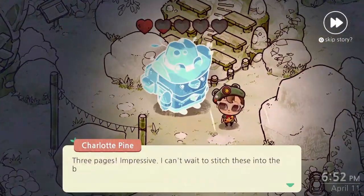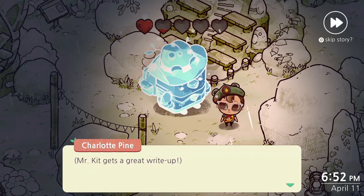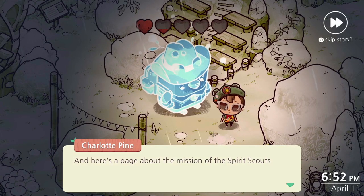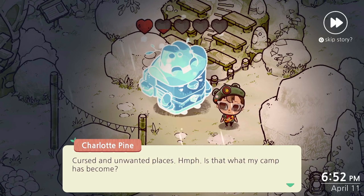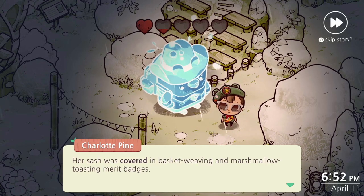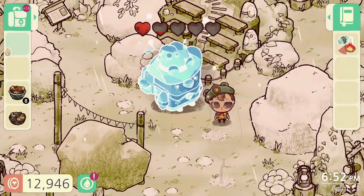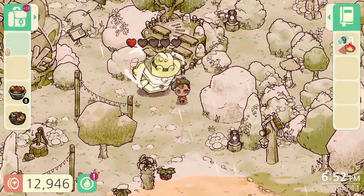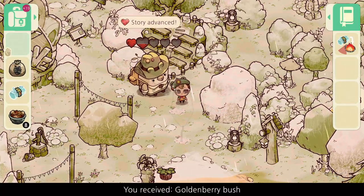Tip number ten: do your daily quests first. It's a good idea to do them before you head off to do other tasks like collecting items and selling them for money. The reason is that some quests require you to hand over forageable items, and if you've already sold them and reached the collection limit, you'll have no other way to finish the quest outside of paying Mr. Kit for some of those items.